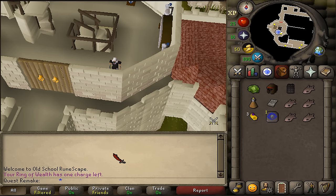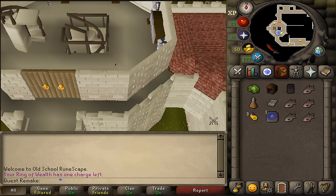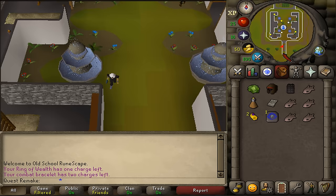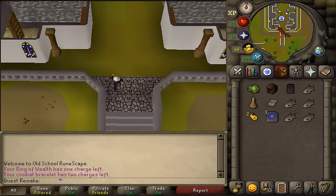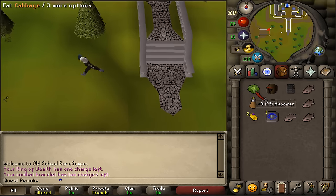Teleport to the Edgeville Monastery, or run all the way over there. Once you're here, if you don't have your cabbage yet, here in the Ardoin Monastery, pick one. Then exit going west.